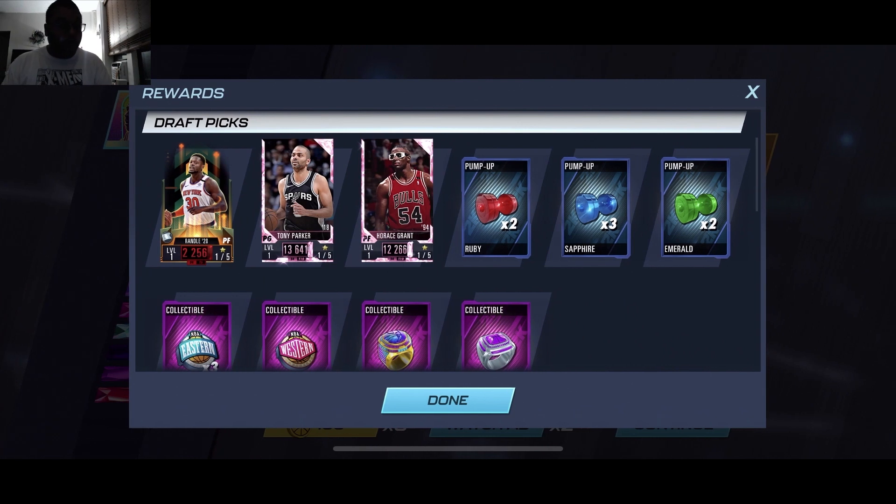Check out the rewards I pulled from that. We got a theme player from Season 4, a Ruby card — Julius Randle — which is a good card. We got two pink diamonds, which is still good in my opinion. We got the pump-ups, which will allow you to train up your players. And I also got some really good rings to craft players.